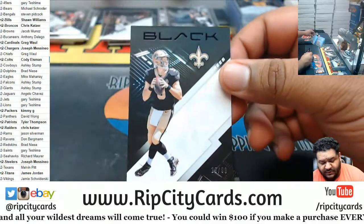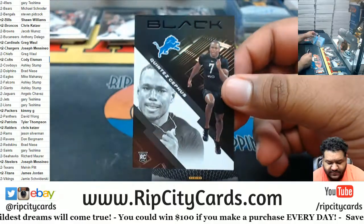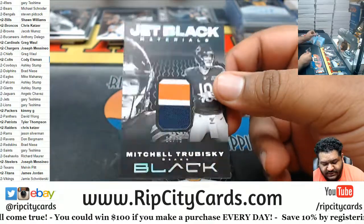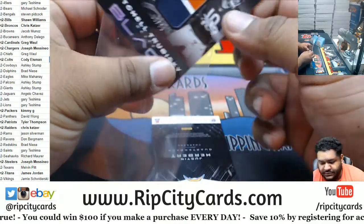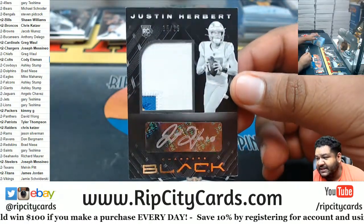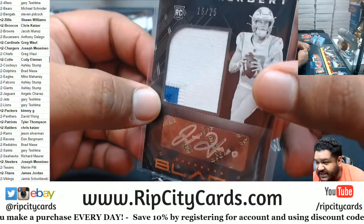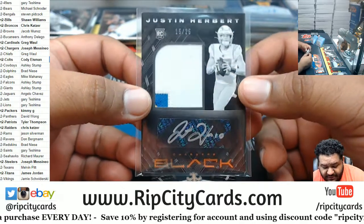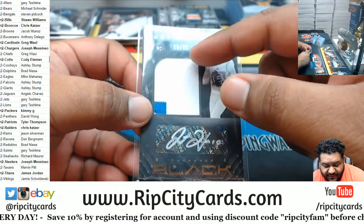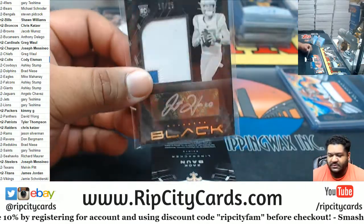We have Brees to 99, Saints. Cephus, rookie, Lions. Trubisky three-color relic, to 75, Bears. And there it is — 15 of 25 sneaky three-color patch for Herbert, man! 25 minus 15 equals 10, which is his jersey number. Even with a one, there you go.